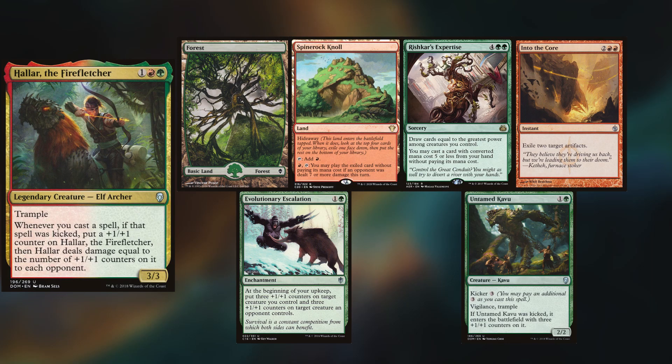Hey gang and welcome back. Today's game takes place at Platinum Star Games, and we have Eric playing Halar, keeping a Forest, Spine Rock Knoll, Riscar's Expertise, Into the Core, Evolutionary Escalation, and an Untamed Kavu.